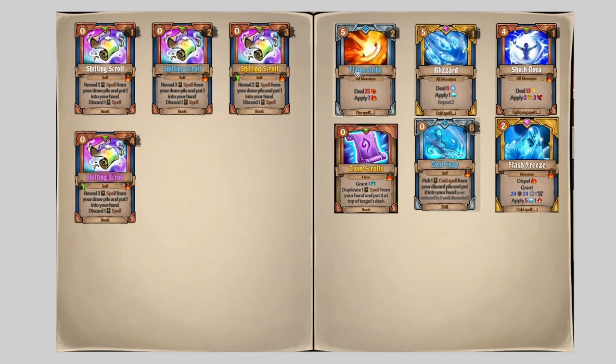I usually like going for Flamestrike if I'm playing Reggie or Evelyn. Blizzard's really good too. The interesting thing about Shifting Scroll is you can actually put the spell you get straight to your discard and play a Cold Snap to get it discounted by 3. So you can get a 2-cost Blizzard, which is really nice. It also works with Twin Scroll, so you can give that to yourself or somebody else like Mageness or Evelyn.